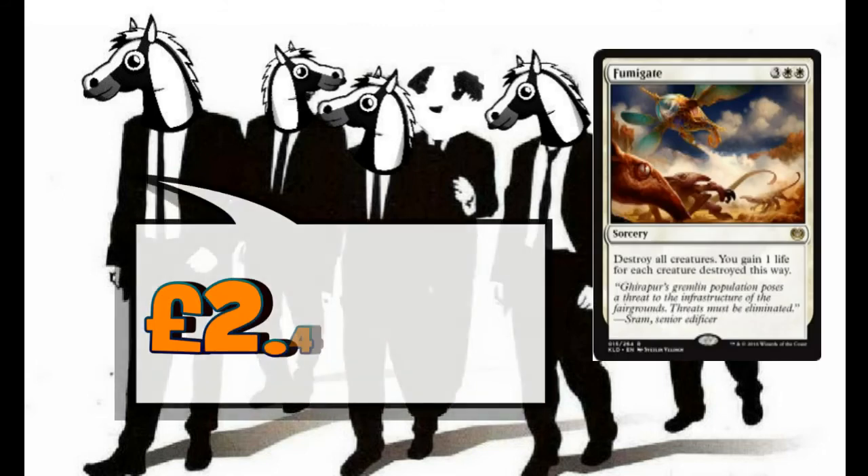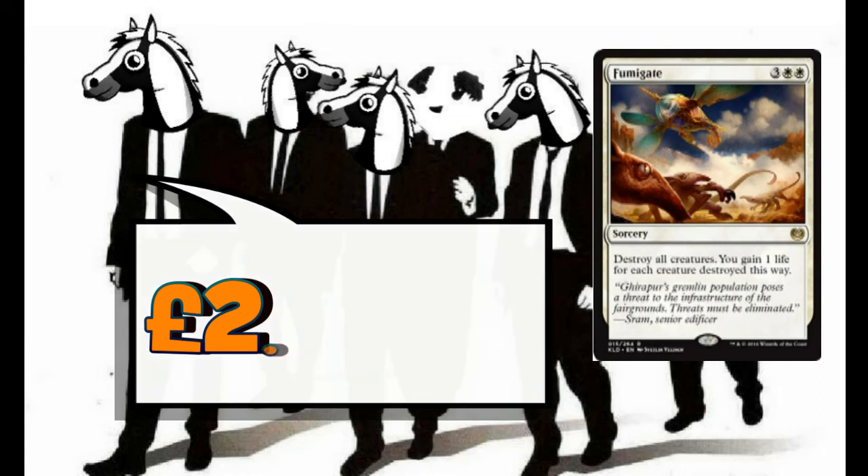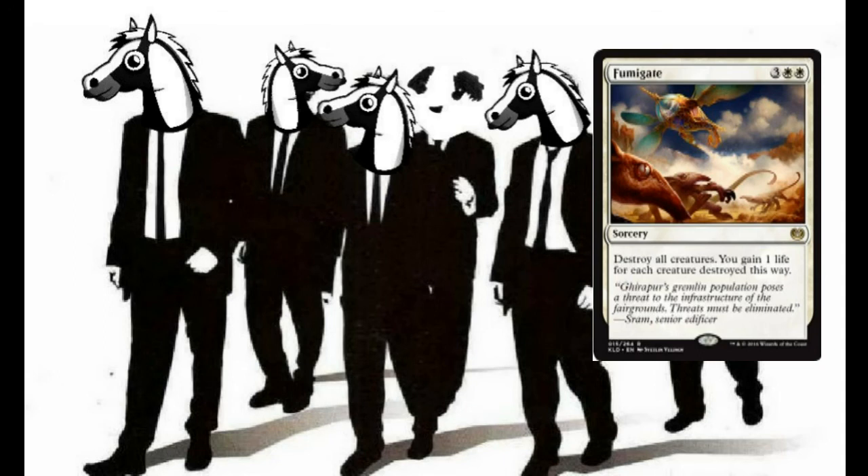Our final card is one copy of Fumigate — five mana, three white white — which destroys all creatures and you gain 1 life for each creature destroyed this way. We could get rid of so many things that it takes us over the edge to 50 life, and our artifact will still be around. Meanwhile, our horses should all be Indestructible, so we do a board wipe and leave the horses standing — then gallop in for the win.